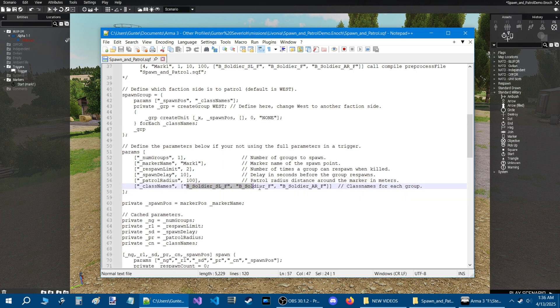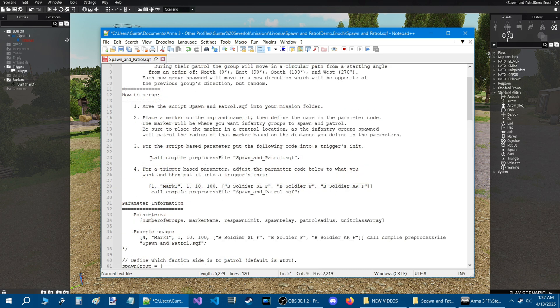Here are the class names for each group — three soldiers for one group. If you set it to two groups, it won't be just three guys; it'll be six soldiers spawning. We're going to use the script-based parameter, which is the one we just went over. We'll copy this code with Ctrl+C and go back into the mission to add it to the INIT box of the trigger.